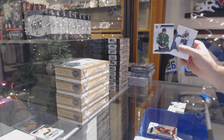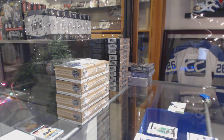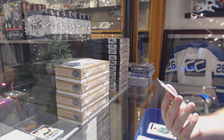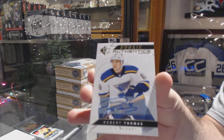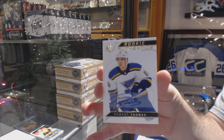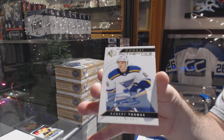We've got an authentic Miro Heiskanen for the Dallas Stars, and a rookie auto for the St. Louis Blues — Robert Thomas. That's pretty sick. Robert Thomas rookie authentics for the Blues.